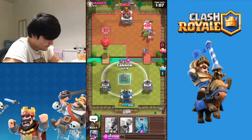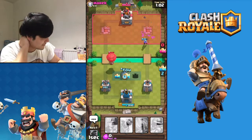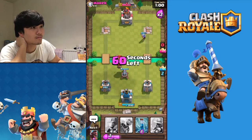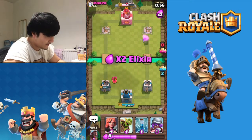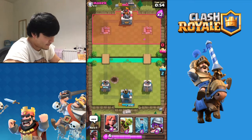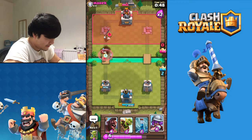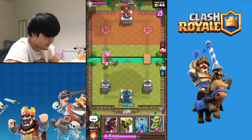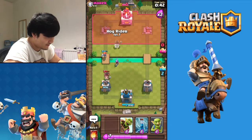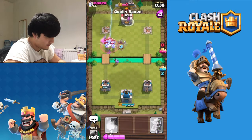Why has everyone got Balloon? I don't understand. But we just took that right tower - holy moly - we just took that right tower without even looking! So this is double elixir time. I'm gonna go Valkyrie like this. Why did you start a Hog Rider at the back? Whatever, do what you want mate.